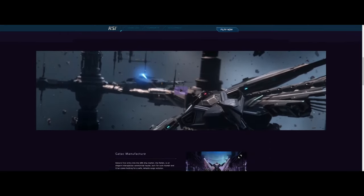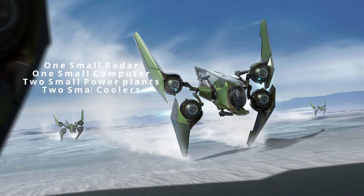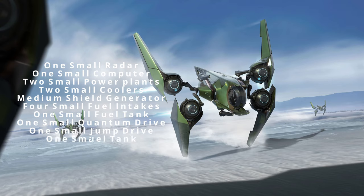Moving on to components: the Santok features a small radar, computer, two small power plants and coolers, a medium shield generator, four small fuel intakes, one small fuel tank, quantum drive, jump drive, and quantum fuel tank. This seems like a reasonable loadout for components.